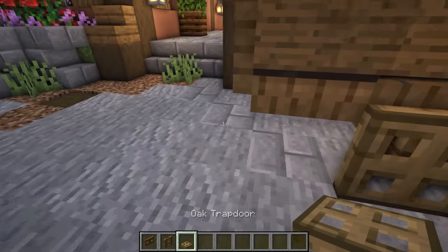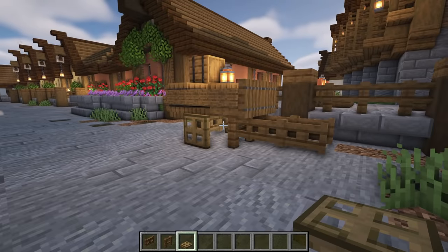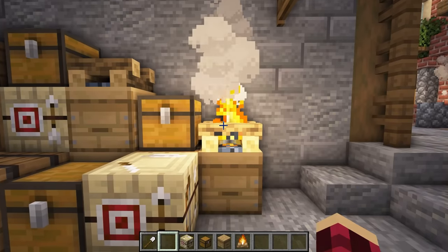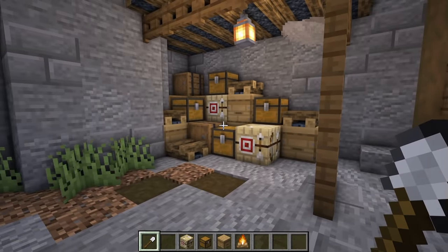If you feel like your builds are looking a little bit plain, then why not add some small work areas with some carts and workstations? Things like this make the build feel more like it's being used. It can be as simple as adding some barrels outside for storage or building a cart to make it feel like items are being transported around the town — this can really add a lot of atmosphere and make the place feel more alive.